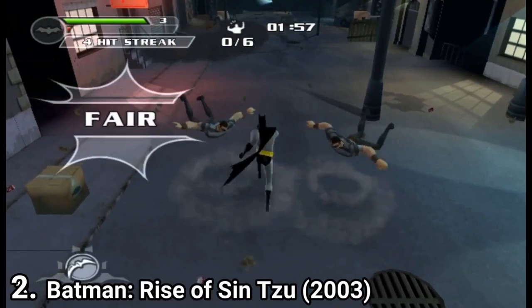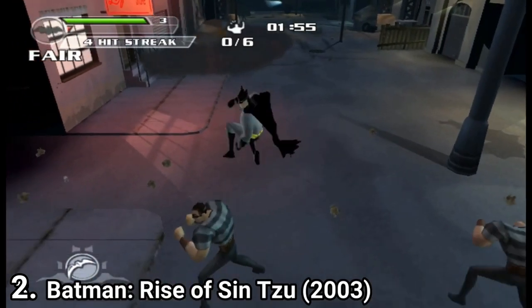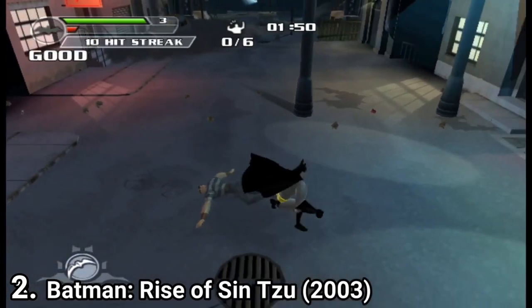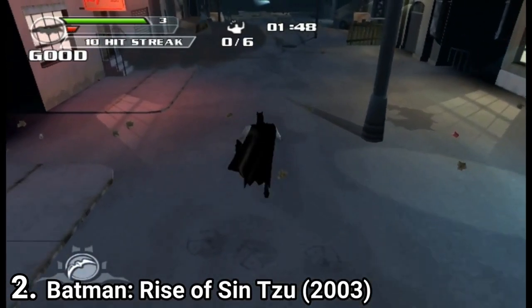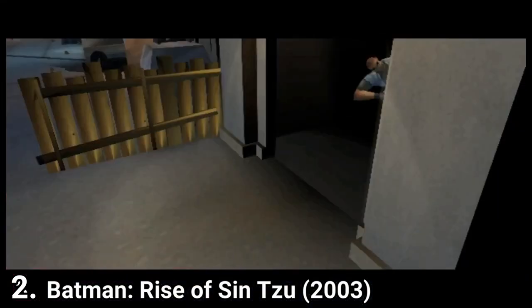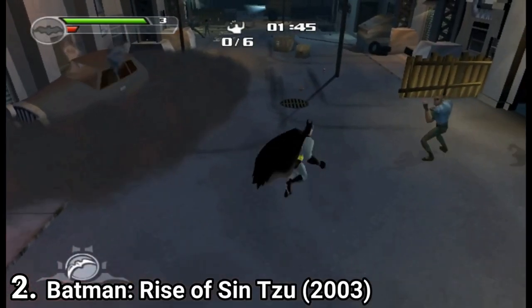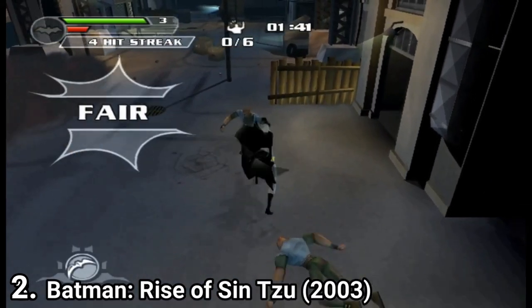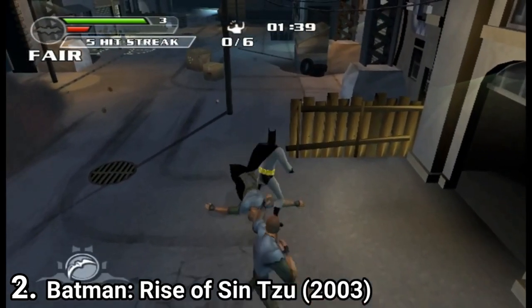Batman Rise of Sin Tzu is the first good game from this list. It's a beat'em up — that's about it. No platforming, no puzzles, you just beat every enemy on screen and proceed to the next wave of enemies. And the formula works. You have a punch button, a kick button, and you get many different sorts of combo moves.